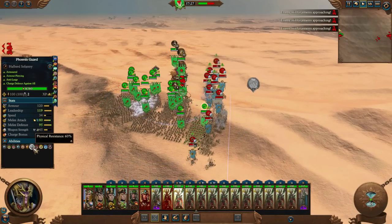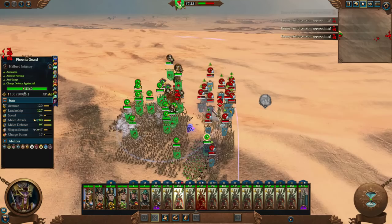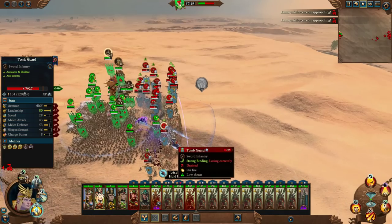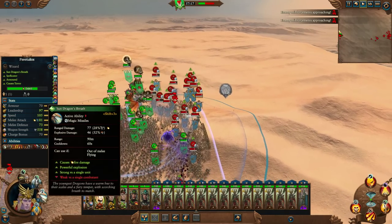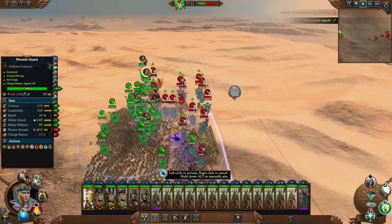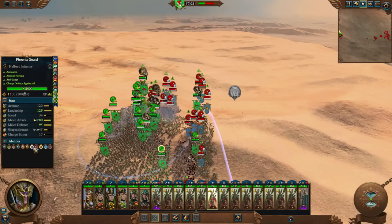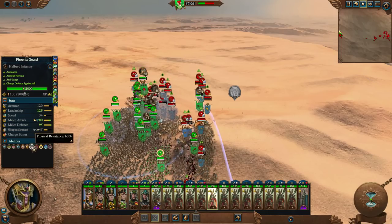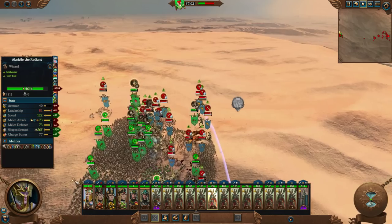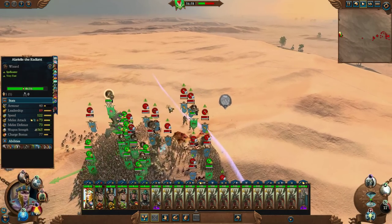Looking at this one here — 60% physical resistance there. Alright, dragon, I need you to take out these bone giants. Alariel, let's start healing. So now — look at that — that's 85% physical resistance there. Just gotta watch out for magical attacks, which the bone giants are shooting at our flying units.